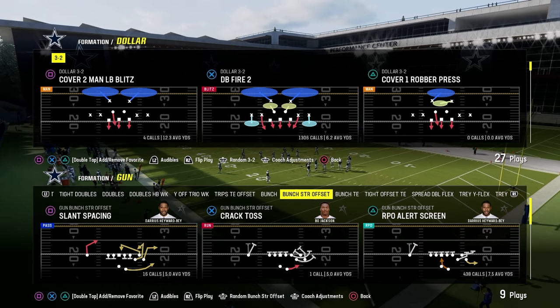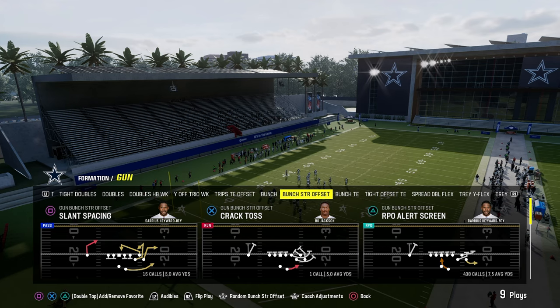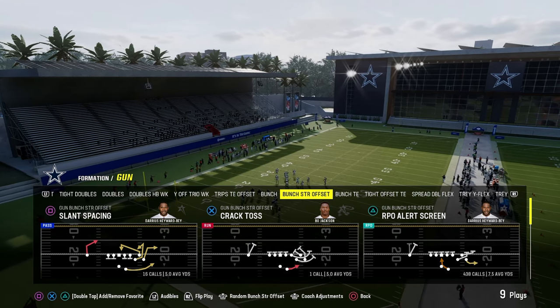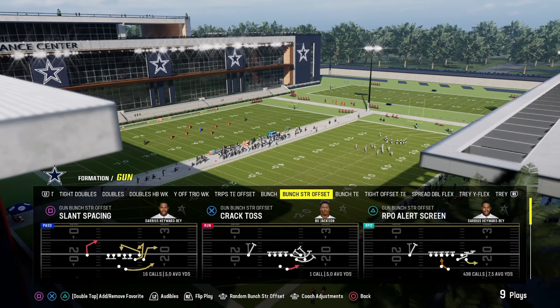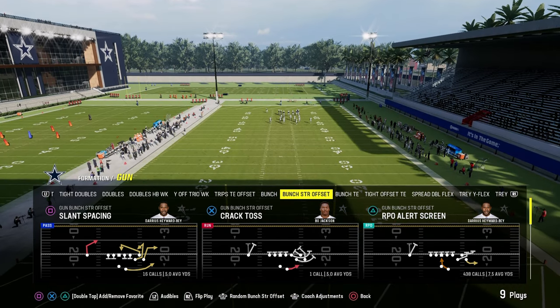In this video I'm going to show you a Hot Route Master or Wide Receiver Apprentice trick that's going to allow you to throw a lot of Cover 3 bombs for one-play touchdowns. We're going to be showing this out of the Bunch Strong Offset. This also applies to Bunch, Bunch Nasty, Bunch Offset — really any formation with a solo wide receiver, because you can motion them in.